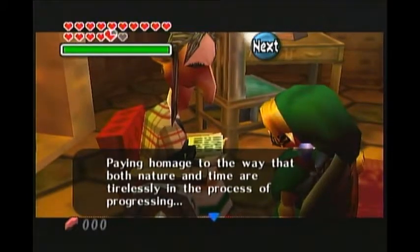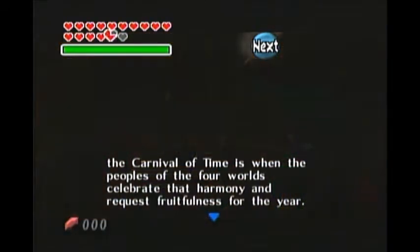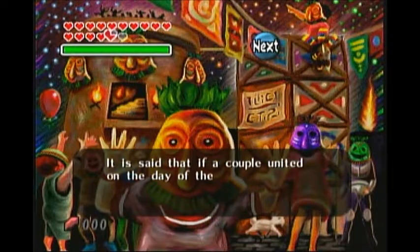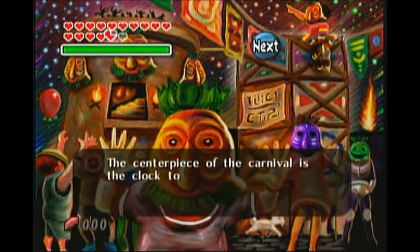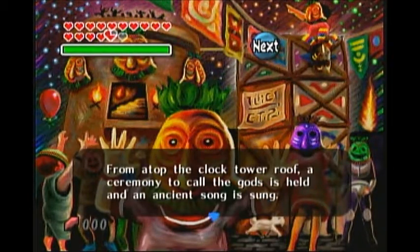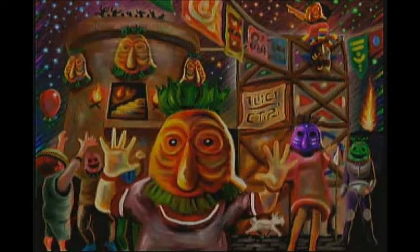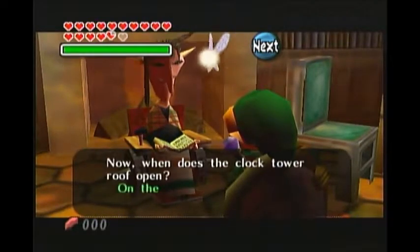Anyway, I'm about to talk over the story, so let's wait till the good part of the story. I'm drinking some tea while I'm doing this. The grandmother tells the Carnival of Time legend: masks resembling the four giants, the tradition of handmade masks at the festival, couples dedicating masks for luck, and the clock tower ceremony where an ancient song is sung to ask the gods for a rich harvest. Good story, Mark. You did a good job.